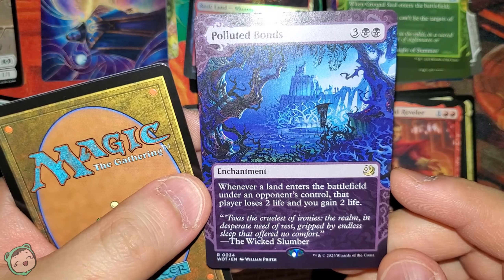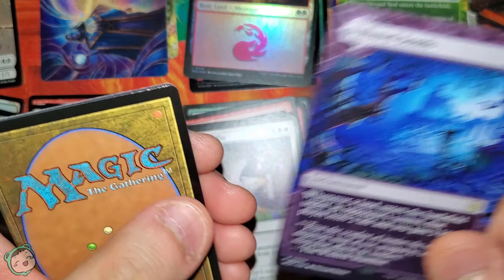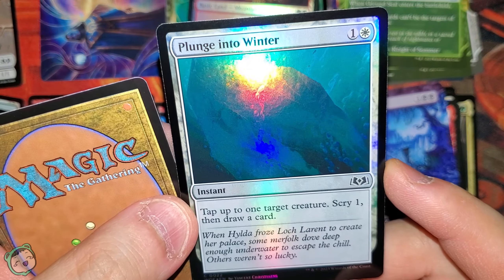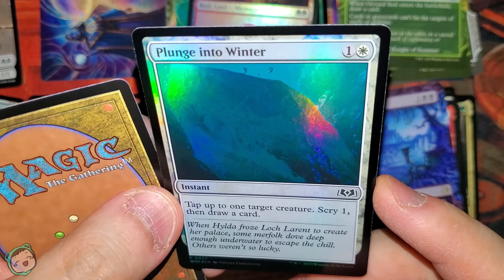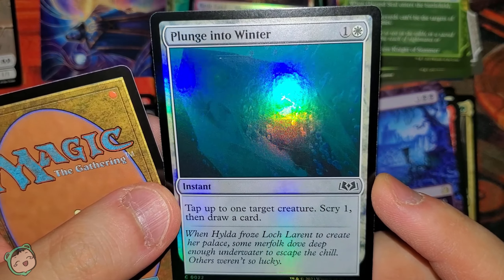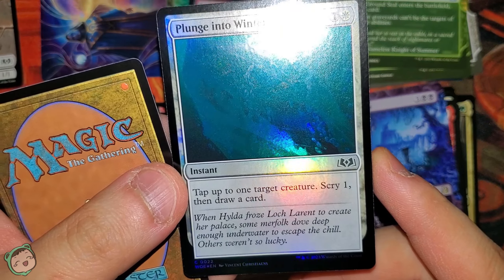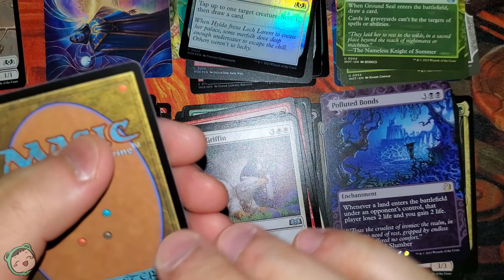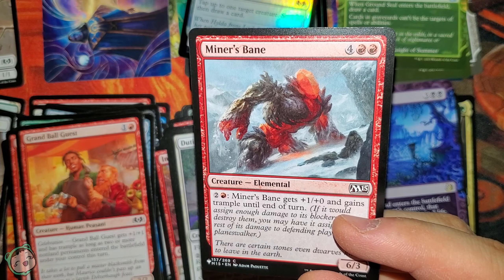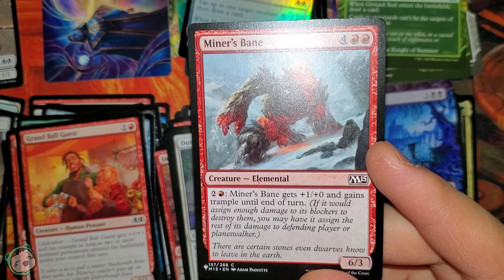We got Polluted Bonds for three black black — whenever a land enters the battlefield under an opponent's control, that player loses two life and you gain two life. Then, next up is a foil Plunge into Winter. The foil makes it hard to see the artwork detail — I'm just seeing the flash from the light. But it's one white: tap up to one target creature, scry one, then draw a card. The last card is not a token but a card from M15 — Miner's Bane for four red red. Two red: this gets plus one plus zero and gains trample until end of turn. It's kind of like Fire Breathing plus trample, and it's a 6/3.